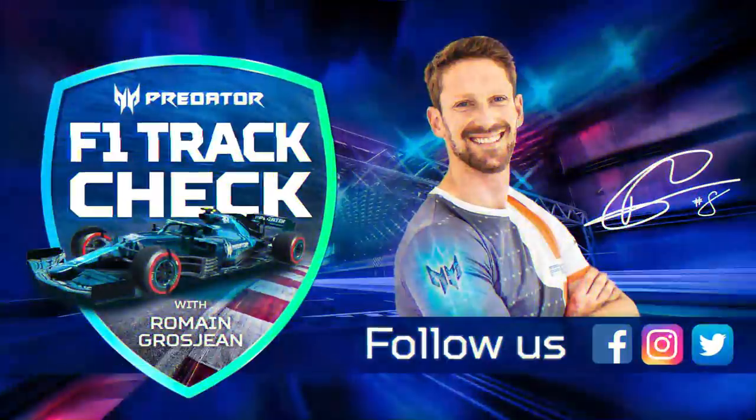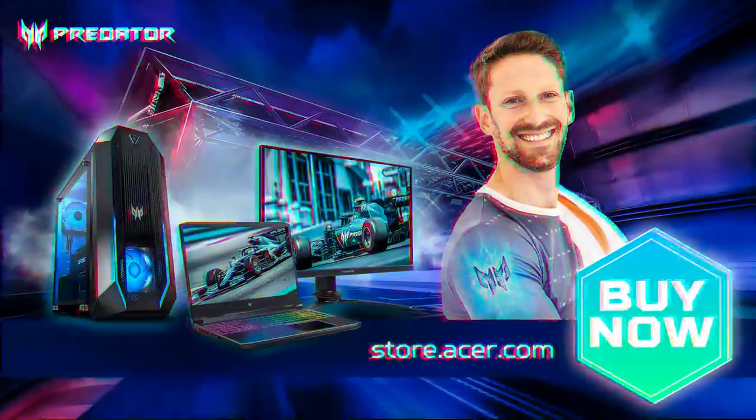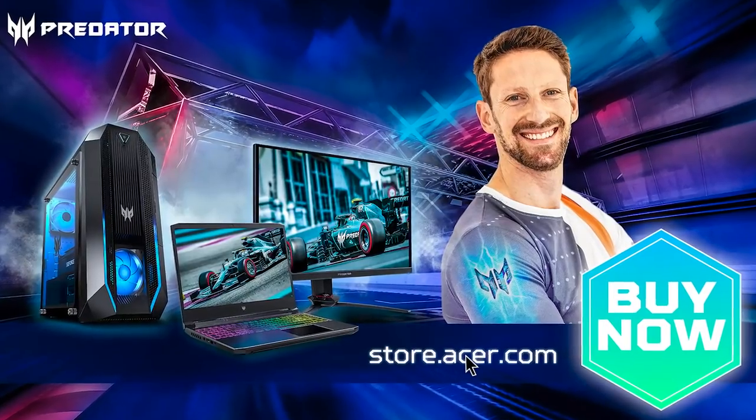Alright guys, one last tip before I let you go — if you want to race like the pros, you'll need good PC equipment. I've been using the very powerful Orion 5000 with the Intel Core 11th generation chip, as well as a Predator XB3 triple screen with NVIDIA G-Sync technology. Good equipment comes with a price, and that's why we're happy to give you a 15% discount on Predator products at all Acer stores. Check out the Acer online store for the finest Predator gaming gear.